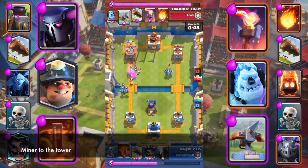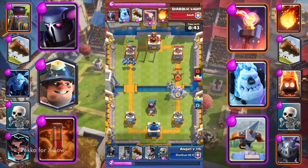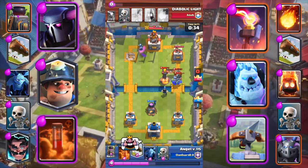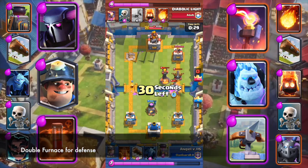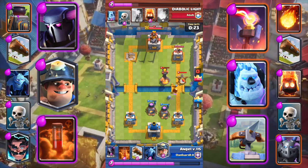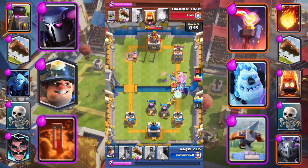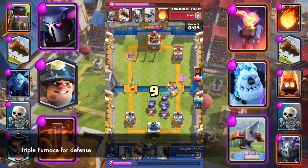P.E.K.K.A for X-Bow. Electro Wizard for defense. Double Furnace for defense. Miner, Mini Skeletons, and Electro Wizard for defense. Triple Furnace for defense.